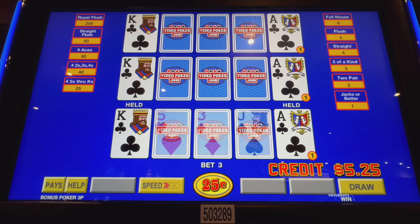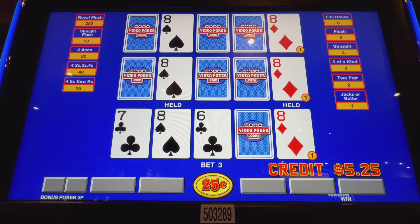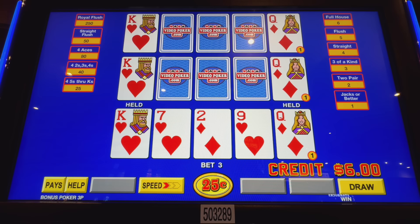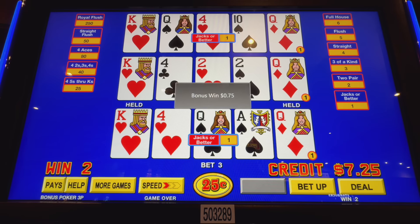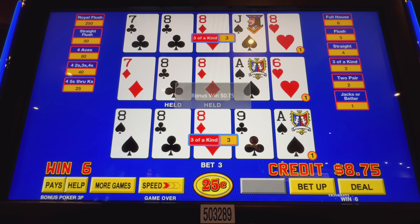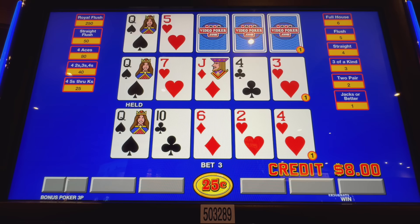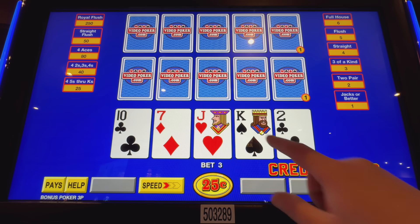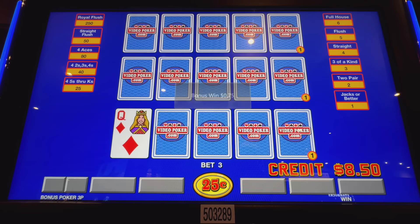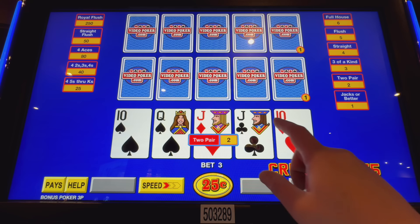Ace-King. Nothing there. Pair of eights. You got a lot of pair of eights lately. Just the queen. Jack-King. Ace-King. Two-pair — terrific.